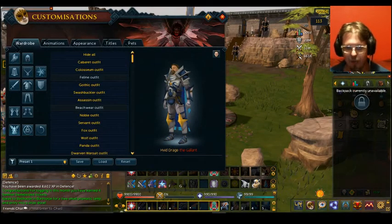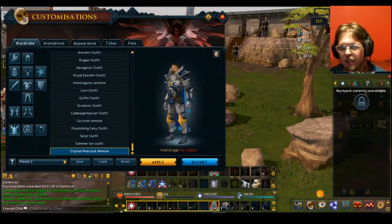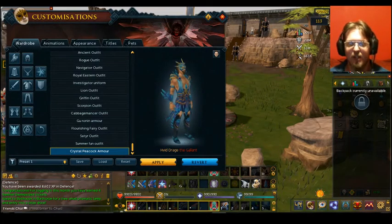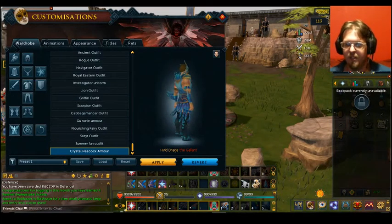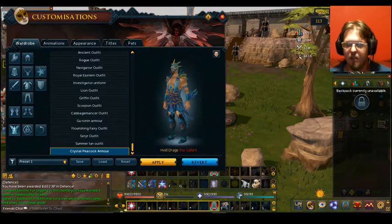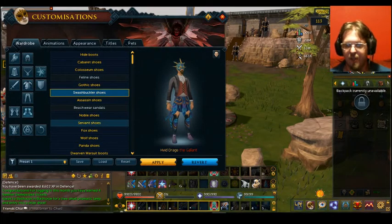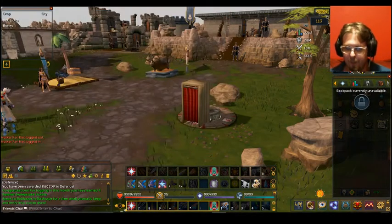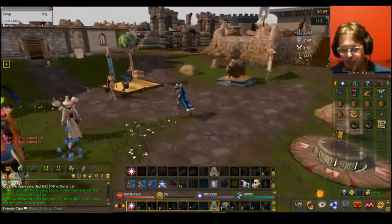So now that I have that, I'll do this one first. There we go. As you can see, it has a little bit of flair — it's not really my taste, but there is the new outfit. You cannot recolor it, but like all the outfits, go ahead and mix and match with whatever you want. Make it a goofy outfit or a cool outfit, serious, whatever you prefer. But that is the outfit — the Crystal Peacock.